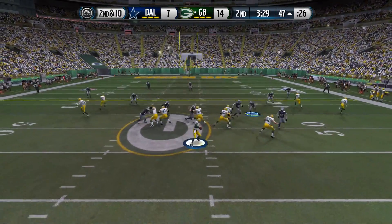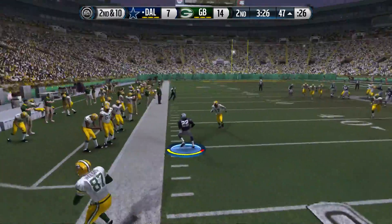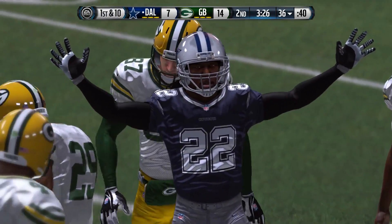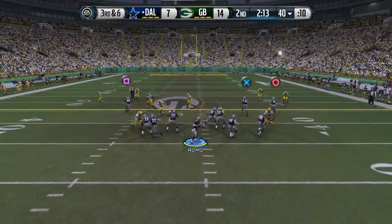Rodgers gets the ball out to Eddie Lacy out of the backfield, and they've got a third and three. A pitch to Lacy after faking to Kuhn — that is going to be close but they mark it a first down. Lacy gets just enough. Second and ten now — Rodgers throws and it's picked off. What a big pickoff by Asante Samuel right there! The Cowboys get a turnover right back — too bad he couldn't take it to the house like the Packers did to tie this thing up.